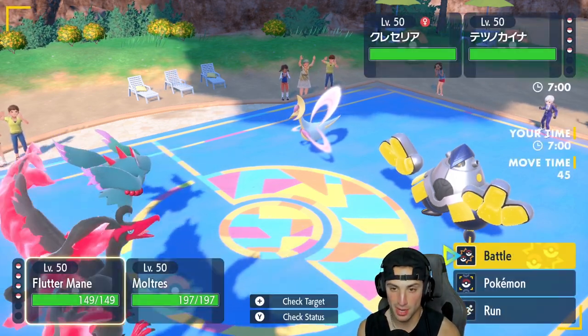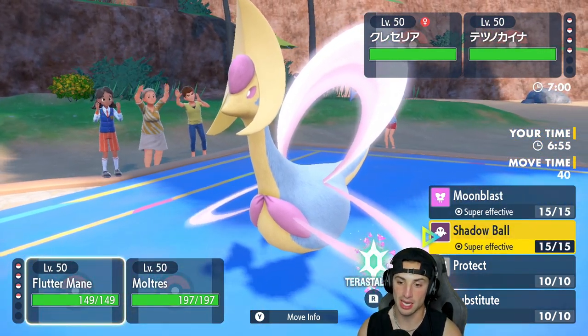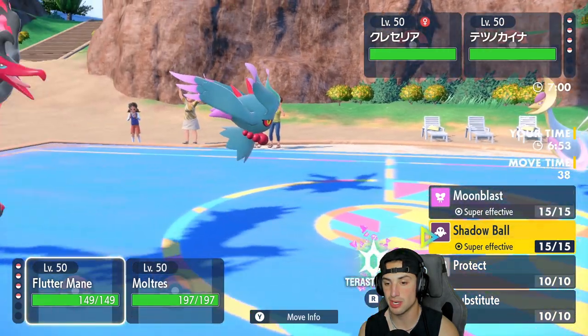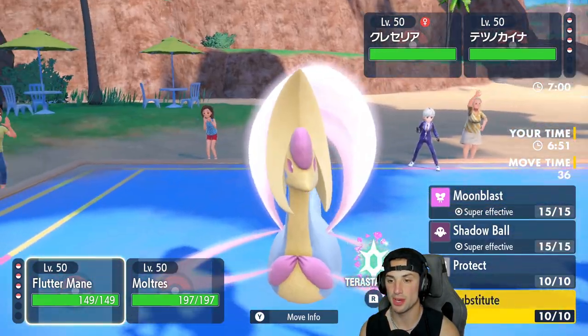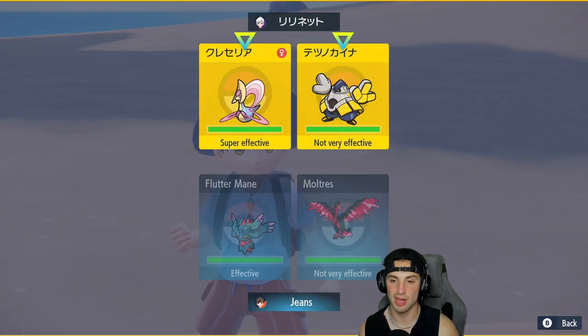Flutter Mane gets the lead alongside Galarian Moltres, and they've got Cresselia and Iron Hands. I could go Shadow Ball but I definitely see a Terrain type coming out here, so I'm thinking of just setting up the Substitute. That's exactly what I'm going to do — go for the sub — and I'll just fire off a Tailwind.